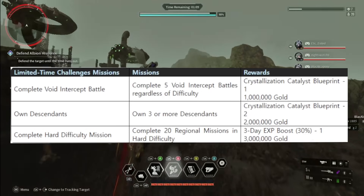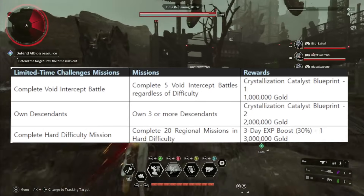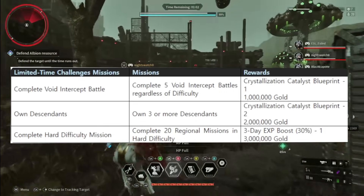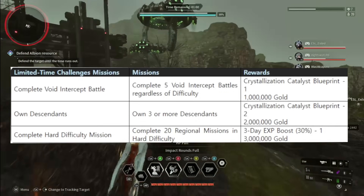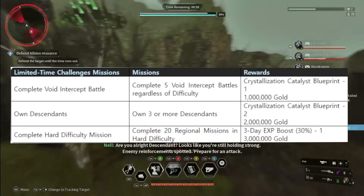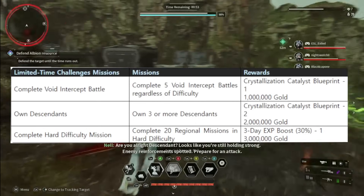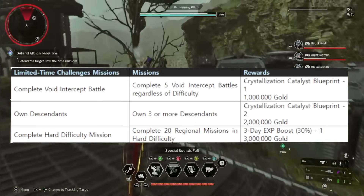That's a big deal. You can go kill Dead Bride on easy mode and get that. The next challenge is Own Descendants: own 3 or more Descendants and you're going to get 2 Crystallization Catalyst Blueprints and 2 million in gold. I don't know if that's going to be retroactive or not — it says own 3 or more Descendants, but what if you already own all of your Descendants? We'll check on that.